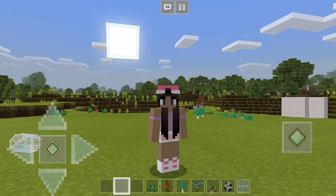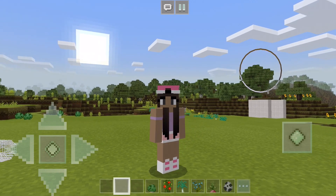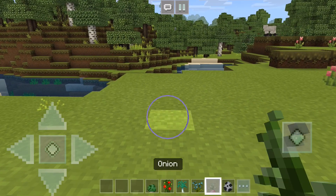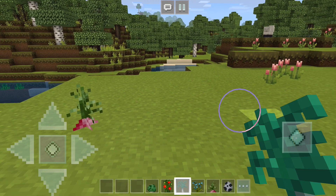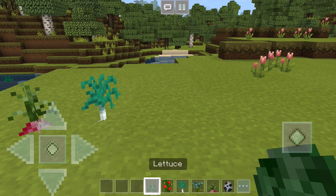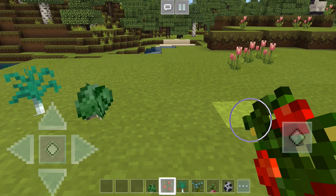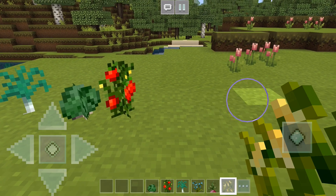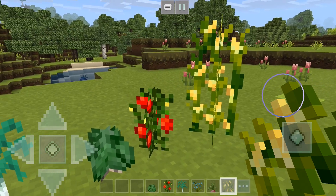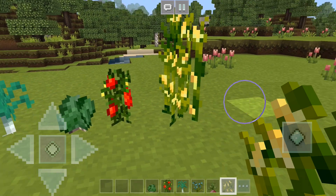So next up is the Floral Crops resource pack — a retexture of the already existing flowers to make them look like really cute new crops. Allium has been retextured to look like red onions and renamed as well. Azure bluets have been retextured to look like leeks and renamed accordingly. White tulips have been retextured to look like lettuce, red tulips retextured to look like tomatoes, and peonies retextured to look like corn and renamed to maize. You can find them in the flower section in creative mode, and they also spawn naturally in game.